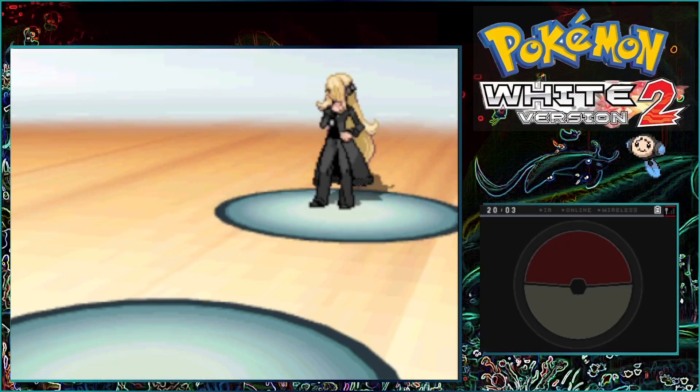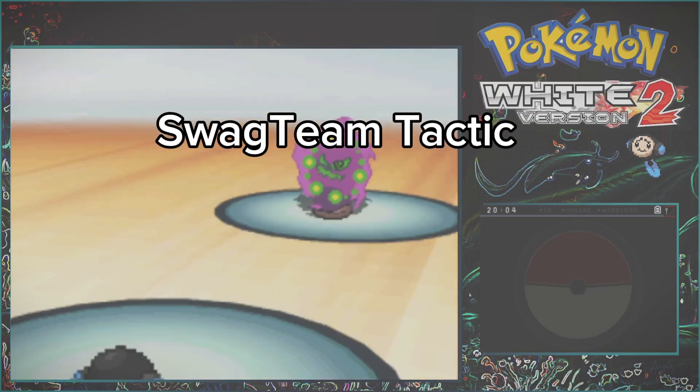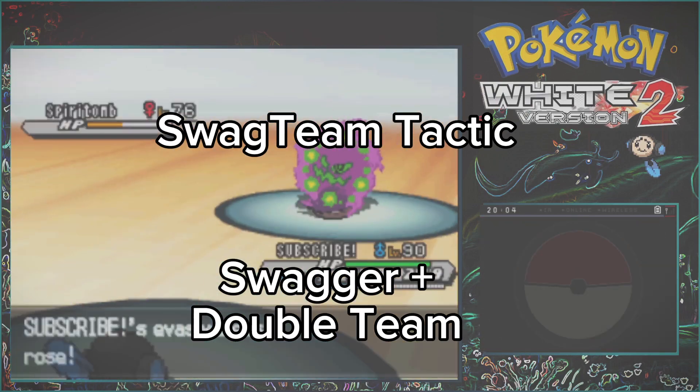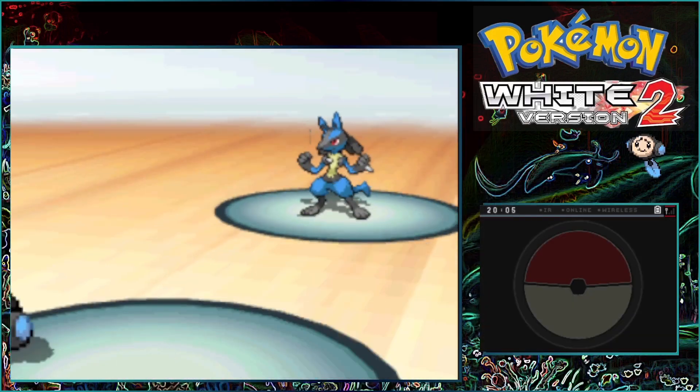Can I beat Cynthia using only Tempo? The tactic I'm using is called the Swiping Tactic, which is basically Swagger plus Double Team. That's essentially the same tactic I used to beat the previous Chorus in the last episode.